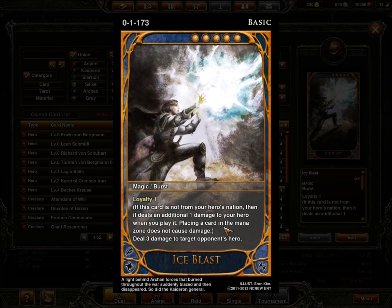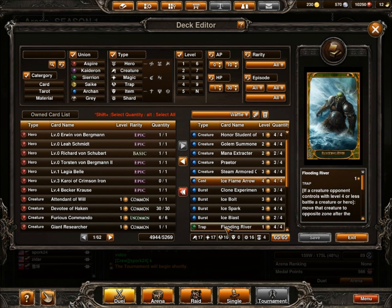At level 5 I have Ice Blast, and I only run 2 of these because these are more of a finisher. I really don't want to clog these up in my hand early game, so that's why I only run 2. At level 5 it deals 3 damage to target opponent's hero — pretty much standard straight-up burn to your opponent.